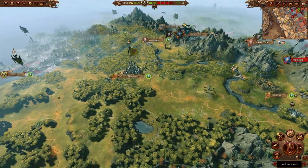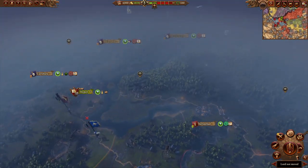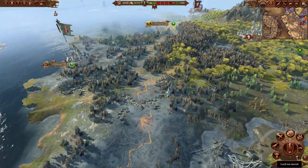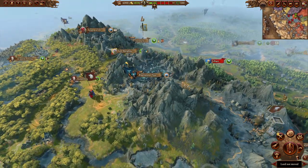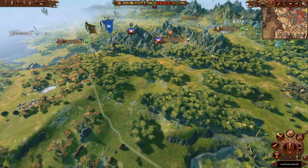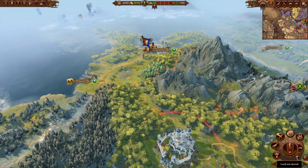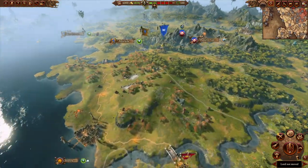Bretonnia is far more brighter and vibrant. It's as if, while the Empire is a dark gloomy place where death and danger is around every corner, Bretonnia is far more — I wouldn't say safe, because there's still danger. There's vampires, greenskins, beastmen and skaven. But it's a lot more vibrant. The forests seem more inviting — it feels like a place of safety, even though there's as much danger as there is in the Empire.